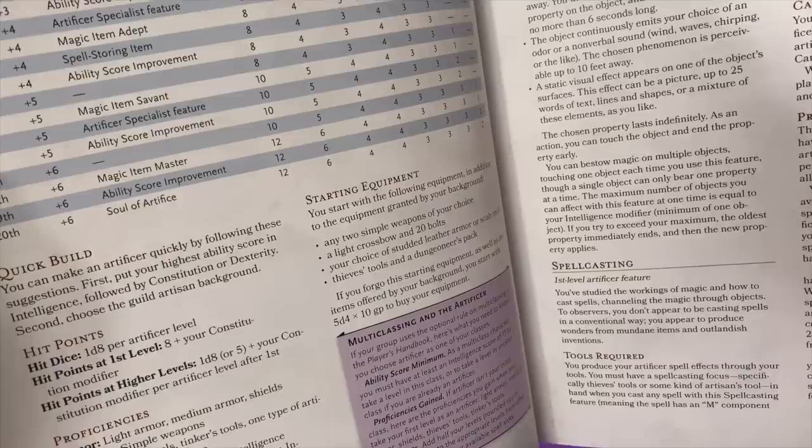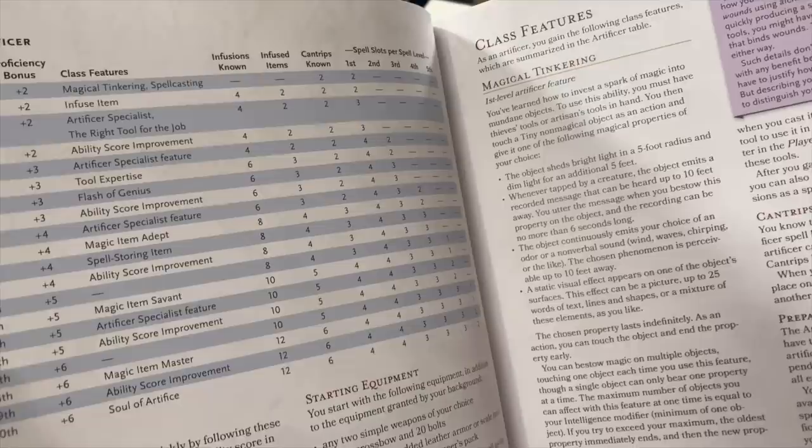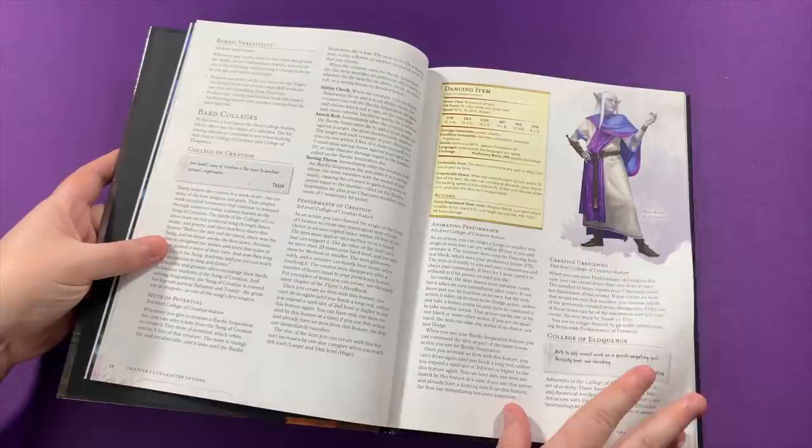Beyond new options for player character races, there is a lot for classes as well. The Artificer class, originally introduced in Eberron: Rising from the Last War, has been reprinted in full in this book — pretty much the same as before. It reprints the original three subclasses and introduces one new one: the Armorer. Aside from the Artificer, every class in Dungeons & Dragons receives new subclasses, with the Cleric and Druid receiving three each and everybody else receiving two.